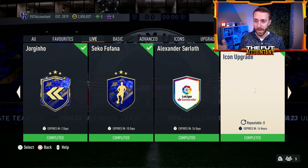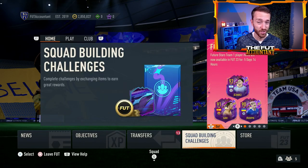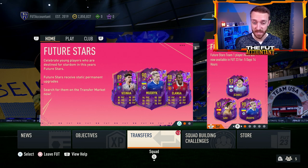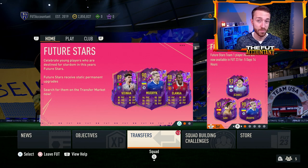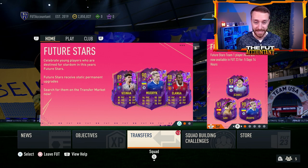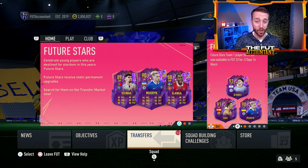We'll take a look at those and I have a big question here: what is EA going to do with this Icon SBC that we've had now for the same Icon SBC for the past couple of weeks? The 88 plus prime mid or World Cup Icon upgrade — we had this during Team of the Year. What are they going to do today or tomorrow to replace this? I do believe we're going to see a new Icon or a Hero either pick or SBC in the next day or two. We have to look at fodder because of it, since fodder really hasn't moved that much.